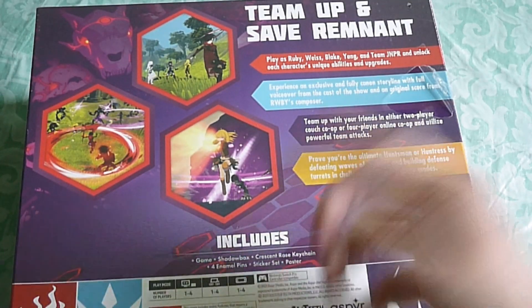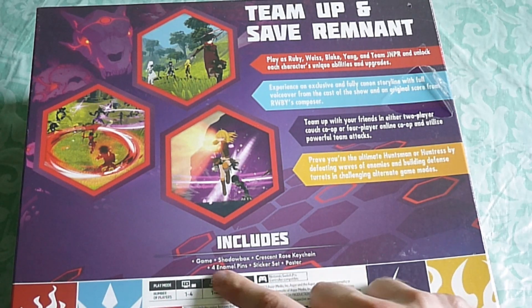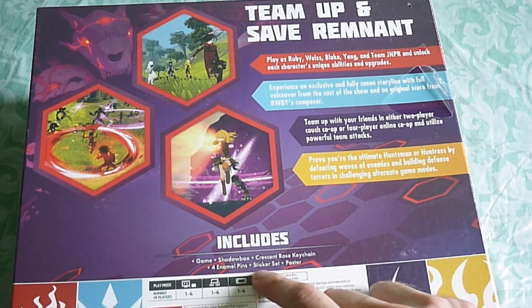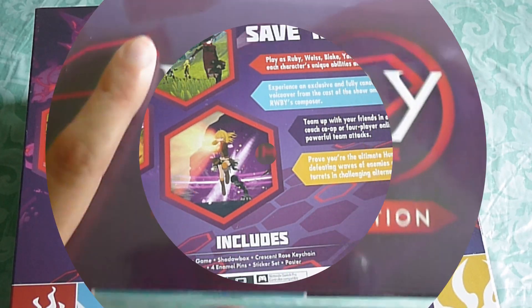The box includes the game, a shadow box — I don't know what that is yet — a Crescent Rose keychain, four enamel pins, a poster, and sticker sets. So let's pop this open.